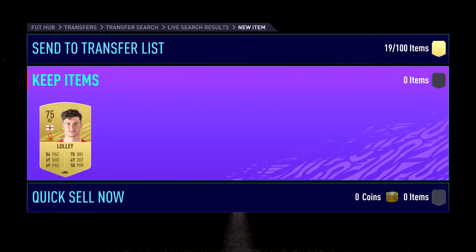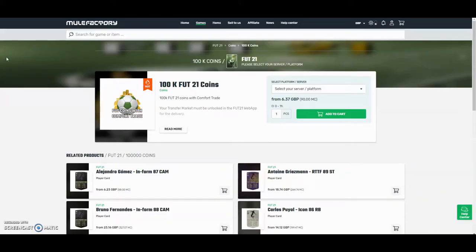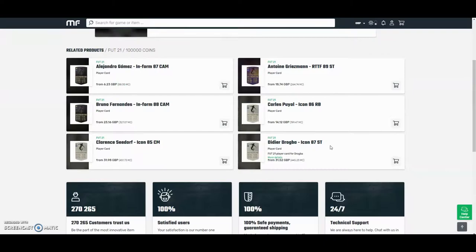I'll start by showing you a deal that I just got before starting the video, conveniently of course. Like normal, we get that good deal right when we're about to start. Also check out MuleFactory.com and use code Owen Fever at checkout for a discount — they have 100% safe coin trade and do lots of different deals with coins and players. Check them out, there's a link in the description.